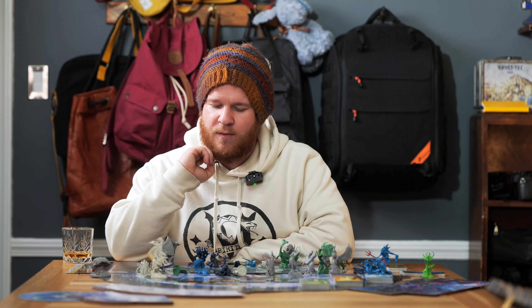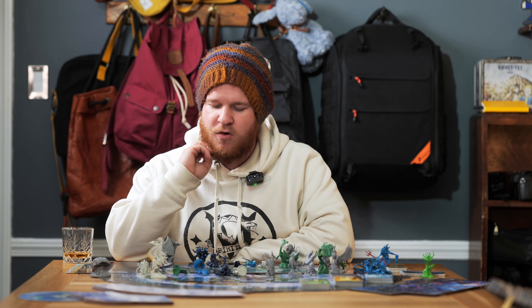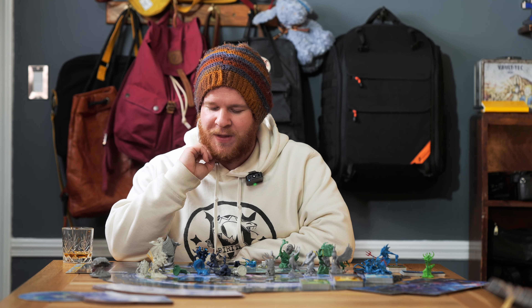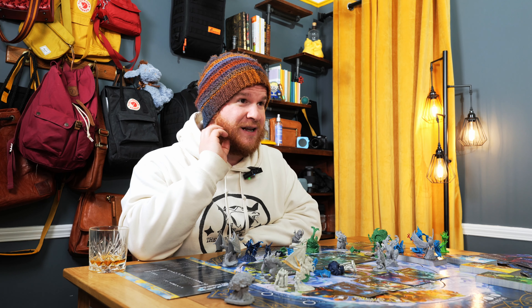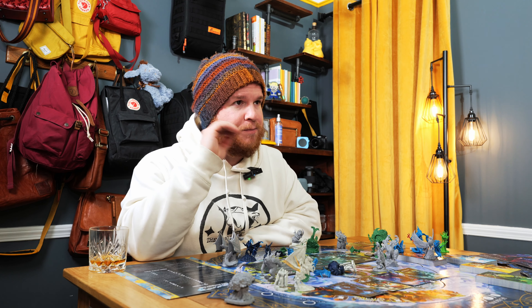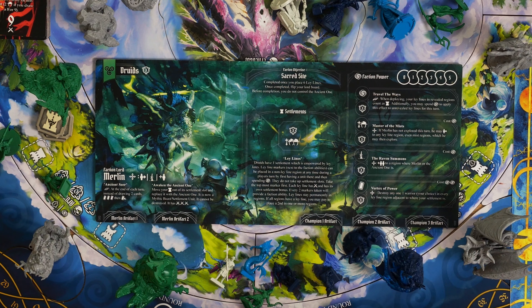Then we have Master of Mists: if Merlin has not explored this turn, he may move to any ley line region — even mist regions — which he then may explore. So it gives you a little bit more power to teleport around the board. Holding balance, you can move anywhere at any time to try to secure this ground.